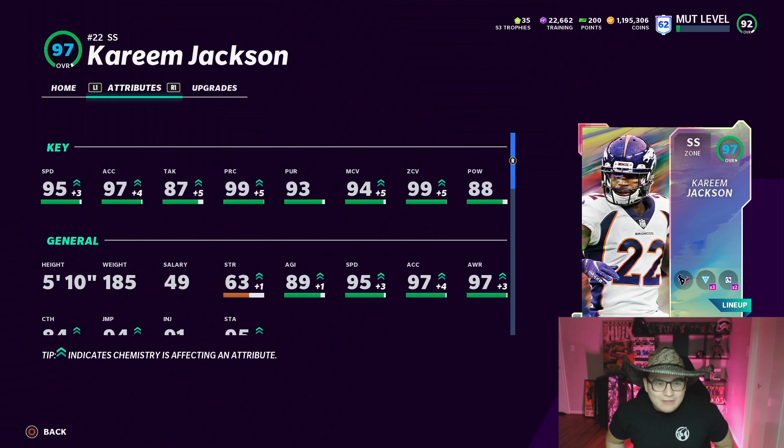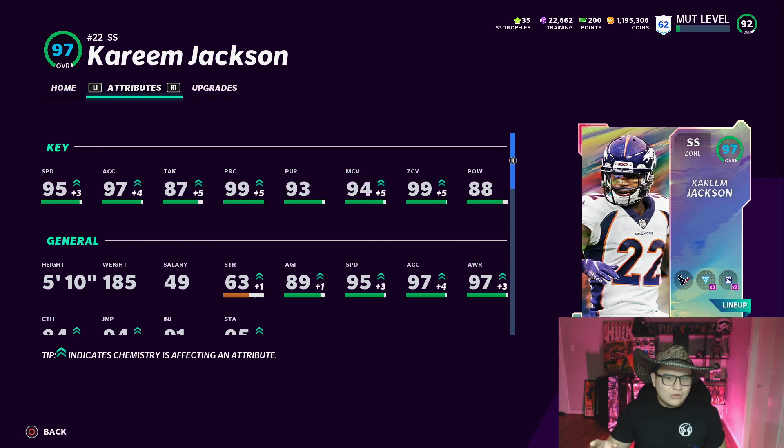Let's check out his attributes: this man has 95 speed, 97 acceleration, 99 play recognition, 94 man coverage, and 99 zone coverage. 94 man for a safety and 99 zone — that's gotta be like one of the best cards in the game. We're not gonna use him as a safety though; we're gonna use him as a cornerback, because when he played for the Texans that's the position he played. I'm gonna put Kareem Jackson in the slot cornerback position because I'm gonna play a lot of nickel.